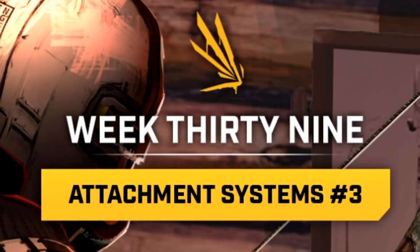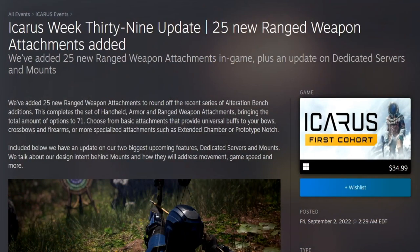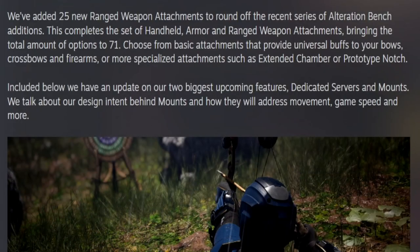Icarus Week 39 update. 25 new ranged weapon attachments added — plus an update on dedicated servers and mounts. We've added 25 new ranged weapon attachments to round off the recent series of Alteration Bench editions. This completes the set of handheld, armor, and ranged weapon attachments, bringing the total amount of options to 71.